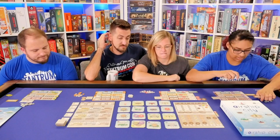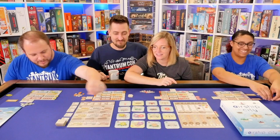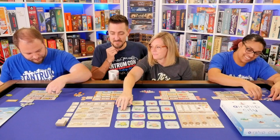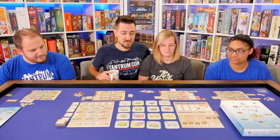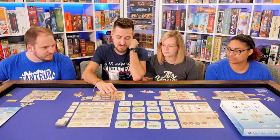Ryan's turn. I'm going to move to the forest — three wood. I immediately spend it and two gears to buy a wooden private ship. Wait, it has to be four wood. I did not think that through. Let me not do that — it gets expensive all of a sudden. Instead I will get resources — one and one. Will's turn. I'm going to come down here and get two gears, then hop down here and get two steel. That will be my turn.